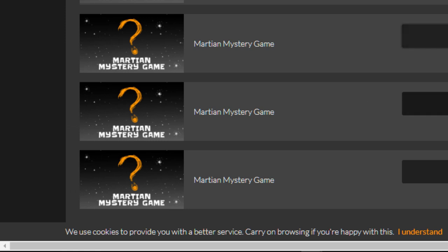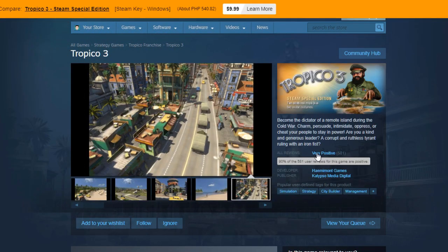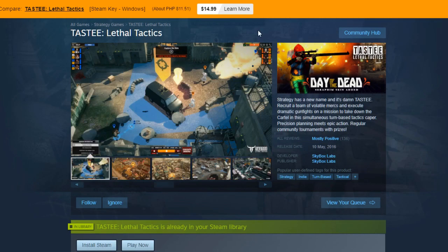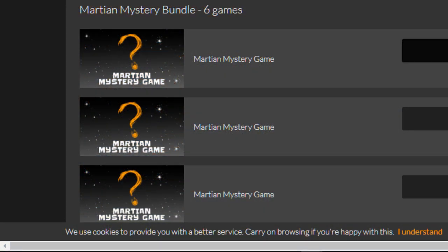Let's reveal the next three. We get Tropico, Tasty, and then Metronomica. I'll be keeping Tropico Gold Edition and Metronomica Slated Dance Floor. However, I'll be giving away Tasty Little Tactics because I already have this. Onto the next three reveal.